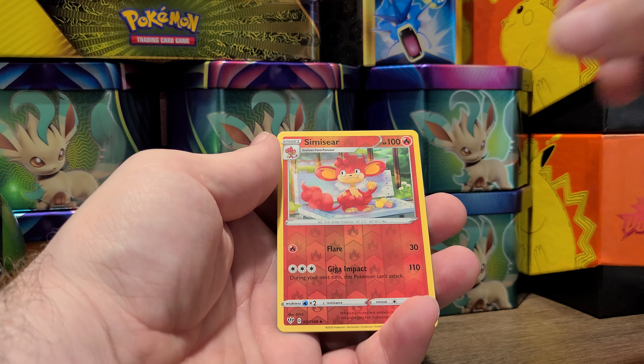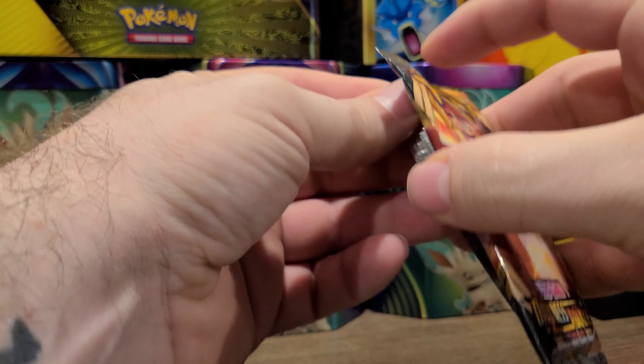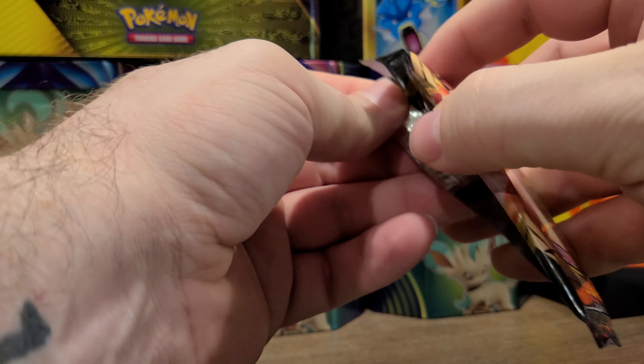Darkness Ablaze has some really good artwork too. Alright, we got a Solrock, Kabu, Sinistea, a Larvesta, a Morpeko, a Toxel — oh, he's all sad, look at him — a Skiddo, a Rowlet, we have a reverse holo Feebas, and the rare card in the back is a Copperajah.